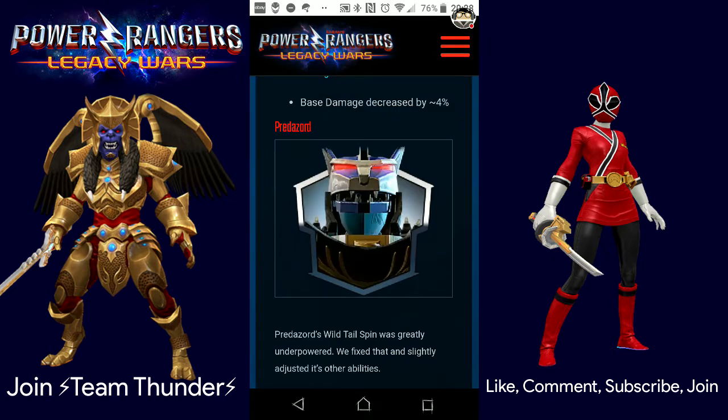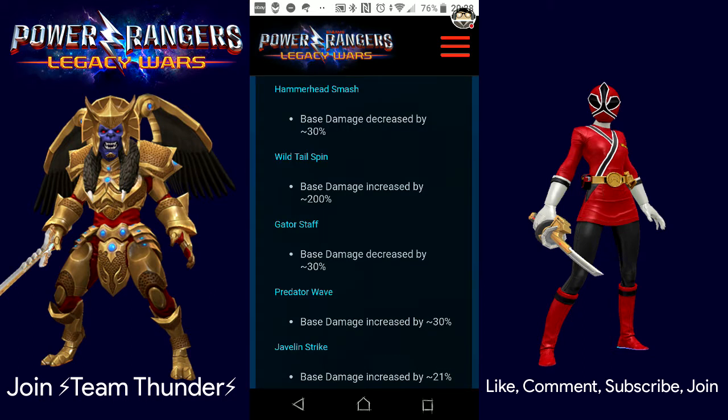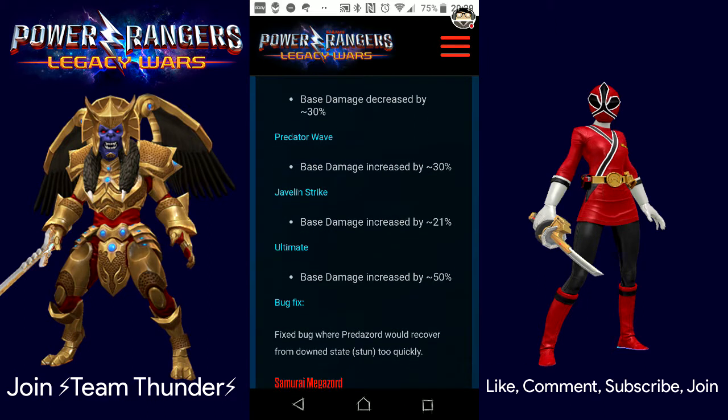Now the Predazord. Predazord's Wild Tail Spin was greatly underpowered — they fixed that and slightly adjusted other abilities. Hammer Hit Smash damage decreased by 30%. Wild Tail Spin increased by 200% — wow, that's actually really a lot. Gator Staff decreased by 30%. Predator Wave increased by 30%. Javelin Strike increased by 21%. The ultimate was increased by 50%. Bug fixed where Predazord would recover from a down state too quickly — that seems unfair, so it's perfectly fine for them to change that.